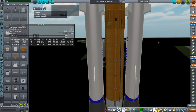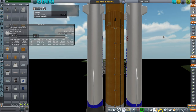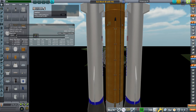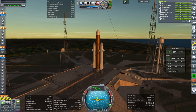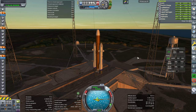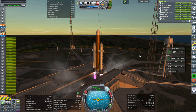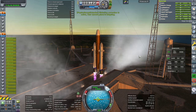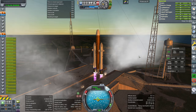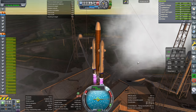Let's take it outside and see if that'll work out. It is pretty tight as you can see, so we have picked up an appropriate payload. I'm just going to manually launch it — SAS on, throttle up, and ignition.